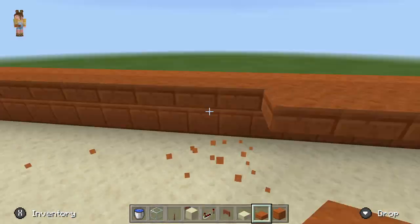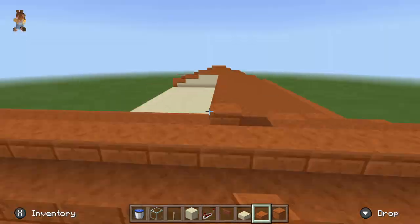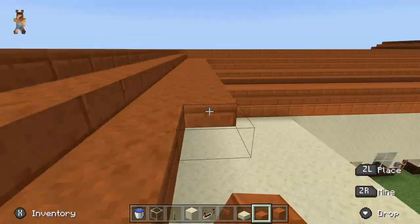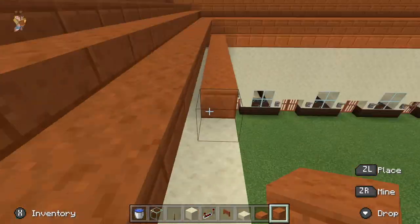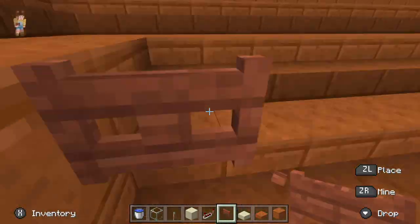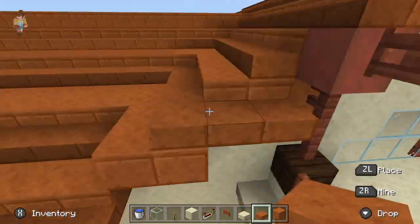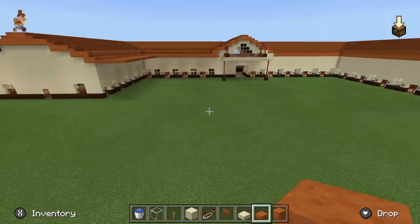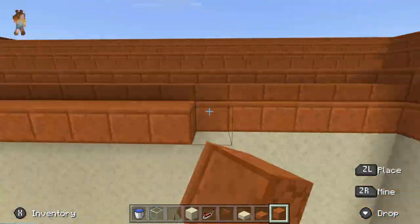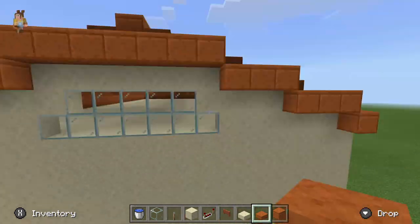Now I'm going in on the other side and doing the same thing I did on the right wing. Next I'm going in and building a little overhang all around the entire perimeter of the barn, just to make sure there's nice shade for the horses — and it also just looks pretty.